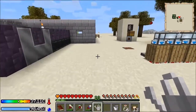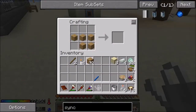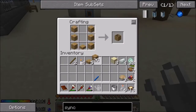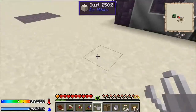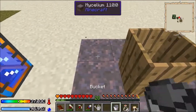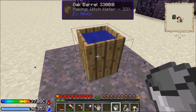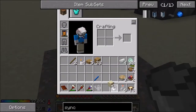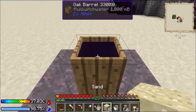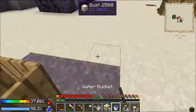We will need a barrel, so I'll just pop right over here. Barrel get. Pop that sucker down. Now what we do is we just take water, and when there's water on mycelium it turns into witch water. As you can see, it actually turns pretty fast. When you stick sand in, it becomes soul sand. Very good.